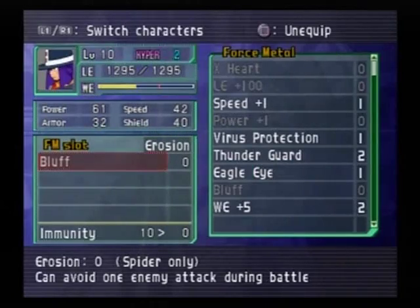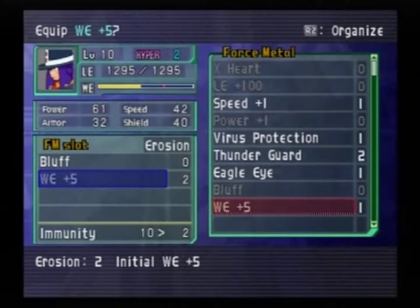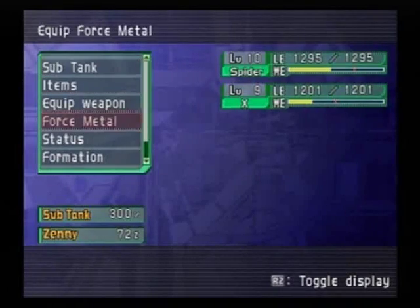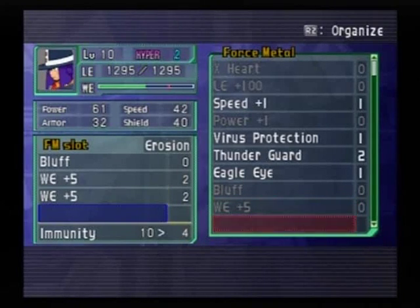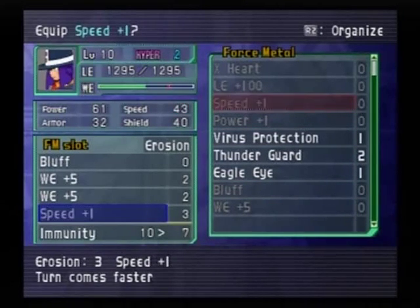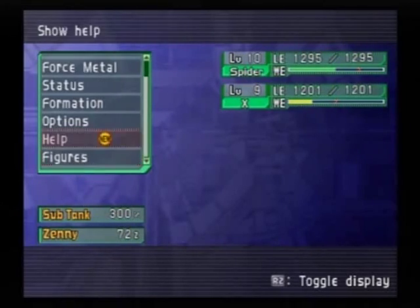Spider hasn't been equipped — he has Bluff, that's it. One of these times I will learn what buttons do what. He starts with an action trigger, so that's at least 50% W.E., and he gains 75%, so he'll be doing blanket attacks right off the bat. Oh, I love myself right now. That's what it means when it's green, I believe — if it's not, I'll cry. I think that's pretty much all I can do.